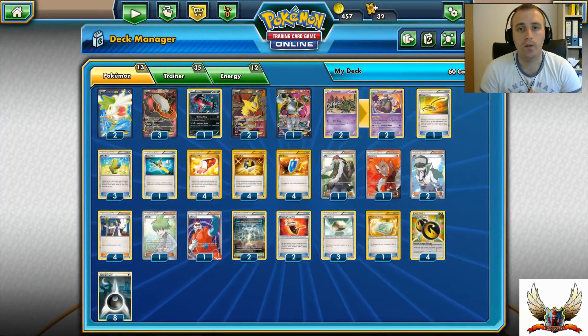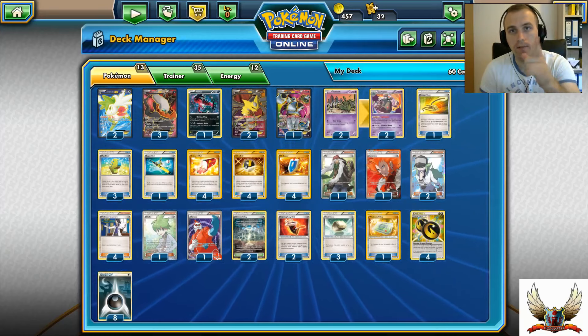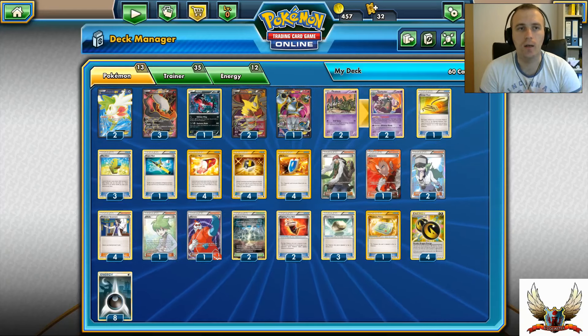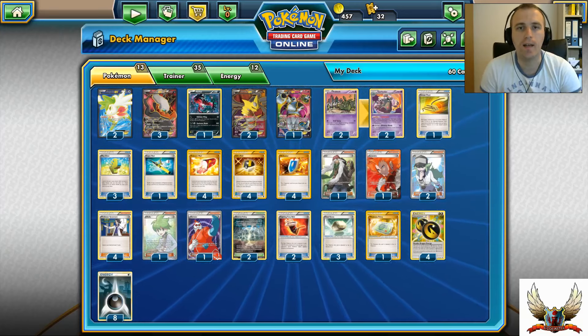If you're looking for any of these cards, you can find them on CCGCastle.com, and with the TCG Center 5 code you can get 5% discount on your purchase - check the link in my video description. After this deck review and deck show-off, let's do some gameplay so you can actually see this deck in action.